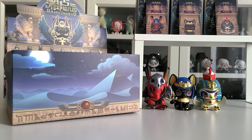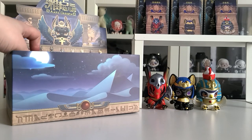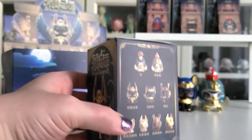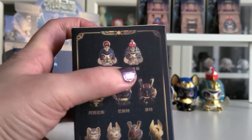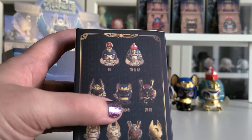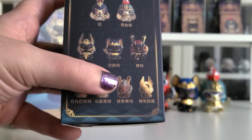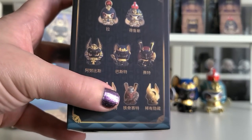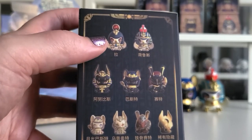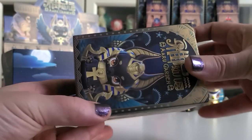We're officially halfway through the boxes for today's video. Let's grab our fourth box and have a look at what we have so far: we have Horus the eagle, Beset in the middle, and Red Set. This is the chase figure we got, and these two are the ones we have left along with Ra, so there are three we should still be getting. Let's go ahead and open this up.